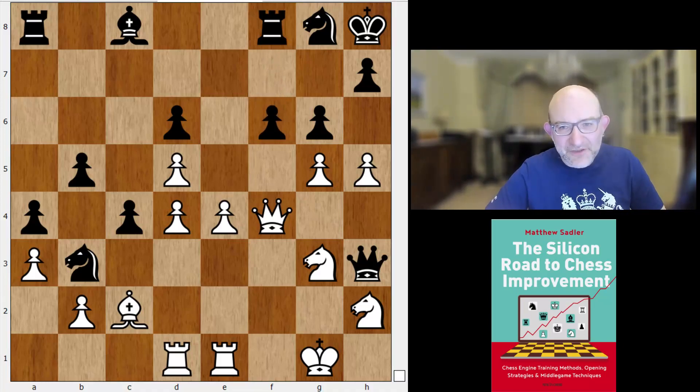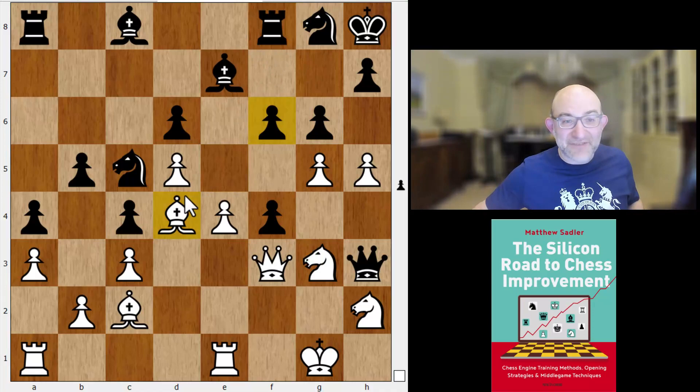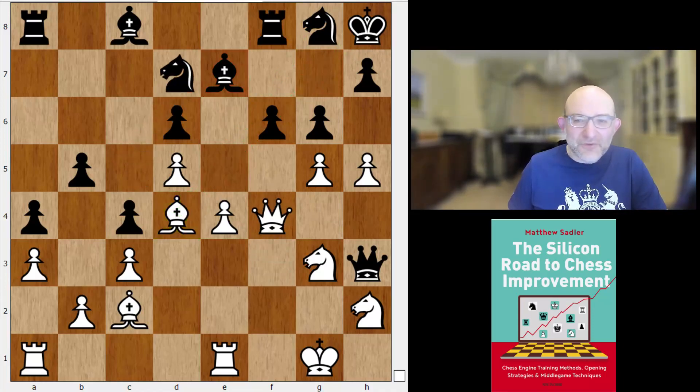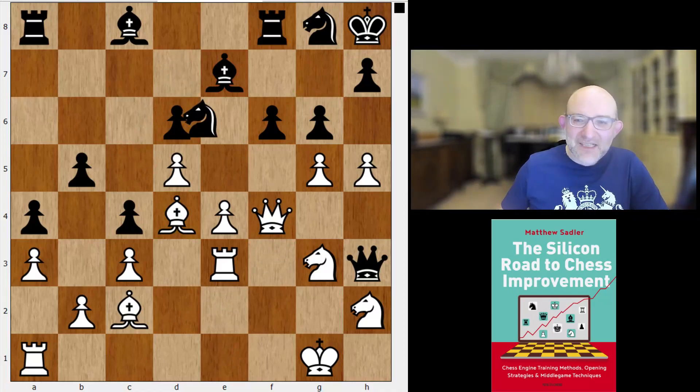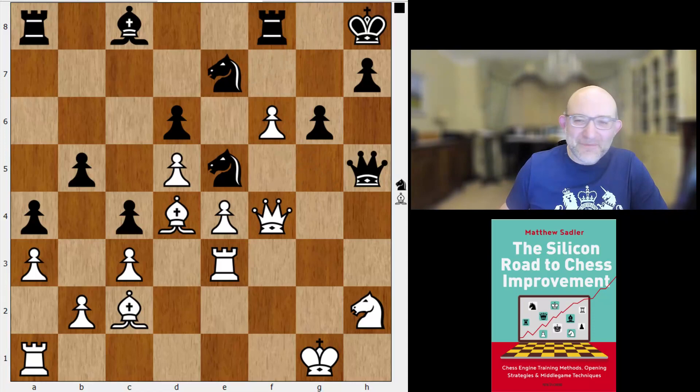After f6 and queen f4 — the engines point out that bishop f6 was even possible, but queen f4 is very strong. Takes, takes, knight b3, rook d1 is again very very strong for White. But with a move like f6, I could imagine this being a bit confusing in a human game — engines don't get too confused, but this would have been a really good fighting chance. Bishop d4, f6 — qualitatively this bishop on d4 is way better than the bishop on e7, and getting rid of a piece that's just pointing towards your king is generally quite good. Queen f4, knight d7, rook e3.